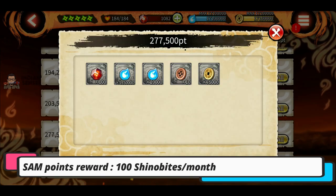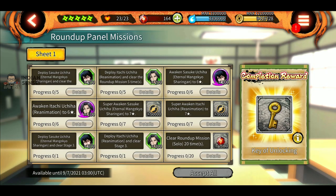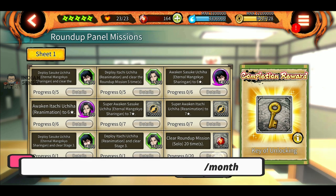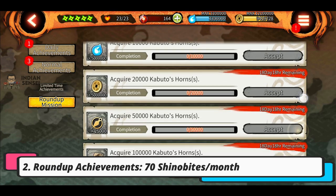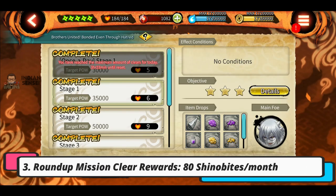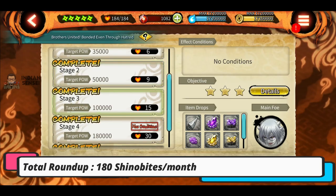Sixth is SAM points reward — for very few points you can get like 100 shinovites easily. Seventh is our roundup mission, which has three categories: first is the new roundup panel mission which gives 30 shinovites, second is achievements which give a total of 70 shinovites, and third is normal roundup mission shinovites which is 80 shinovites.